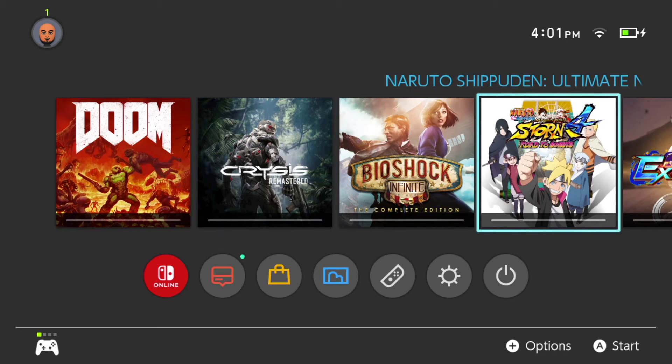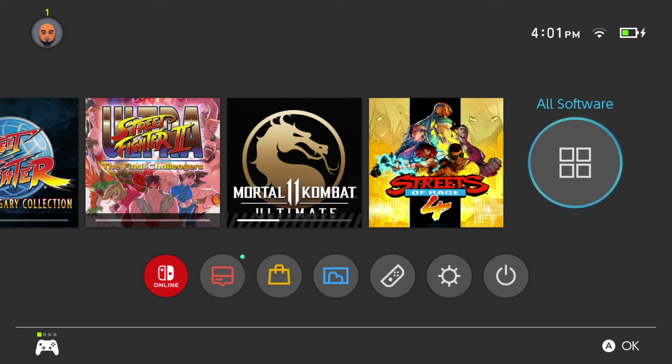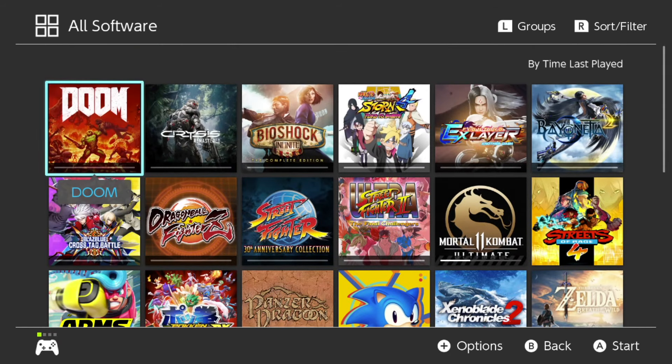When you first turn the Switch on, on the dashboard or home screen, you have 12 slots for game cards or games downloaded on your system. You have to select 'All Software' in order to see all the other games you have beyond those 12 installed on your system.